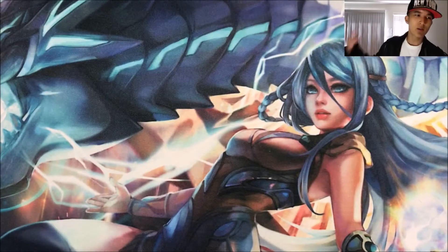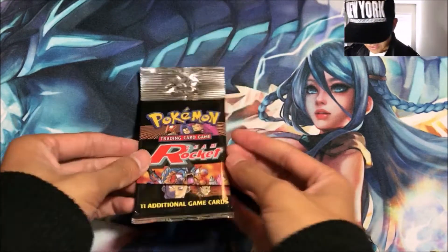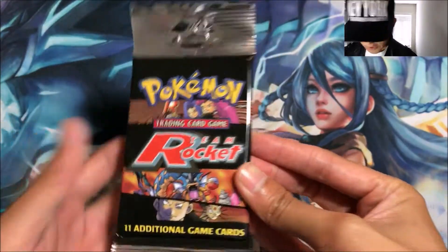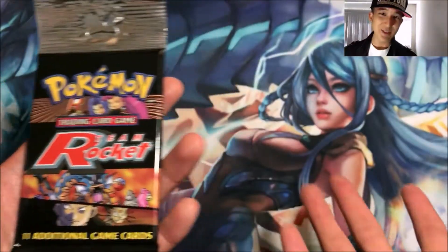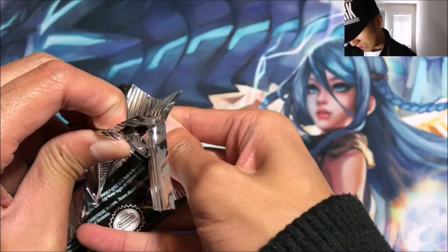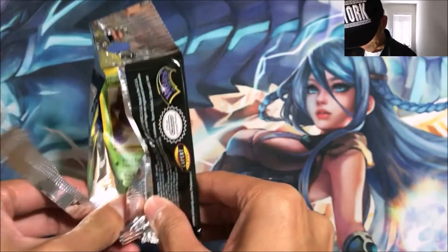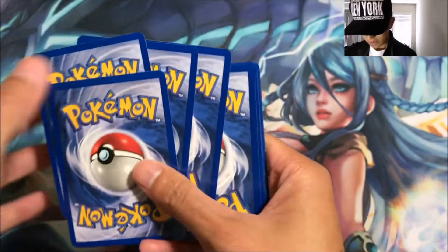Hey guys, welcome to another old school vintage Pokémon pack opening. Today we got another Team Rocket 1999 or year 2000 original series booster pack. It's got 11 cards in it and let's see what we get out of these. Usually I get some pretty good pulls. For this time I'll try the card trick, so it should be three and one if I remember correctly, because there are three uncommons in the back.